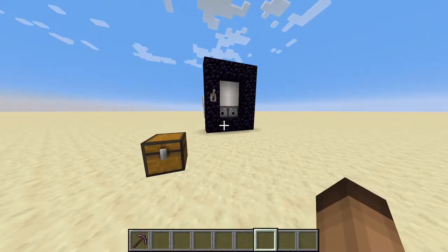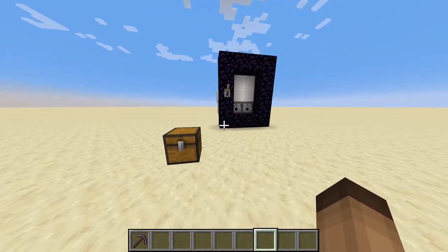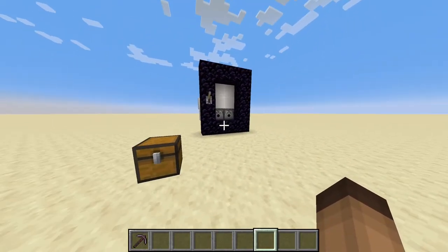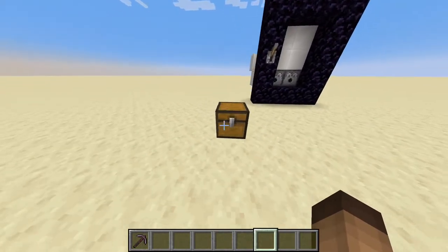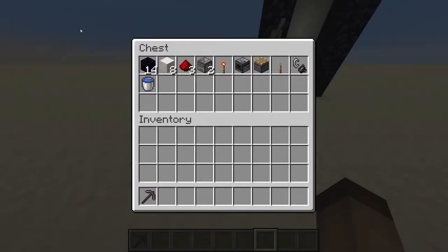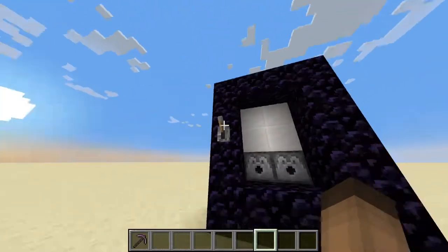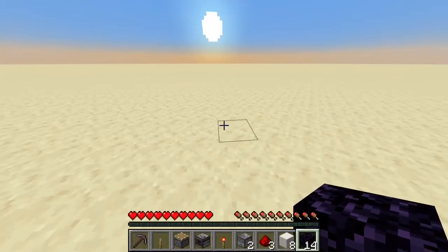Okay guys, that's basically it for the showcase. I don't think there's much to talk about in this design, so let's get straight to building. These are the items that you need. In terms of the obsidian, you can use 10, but then you won't have the edges on your portal — so it's your decision.